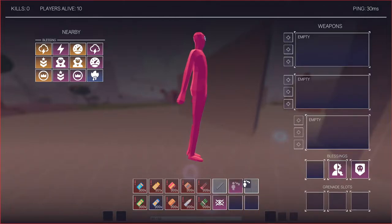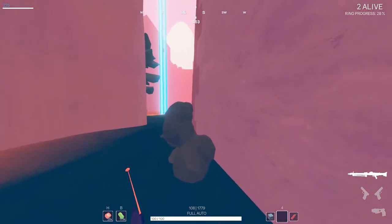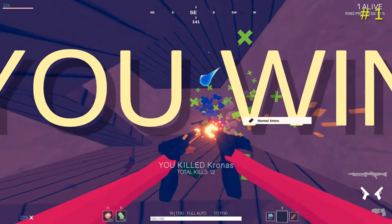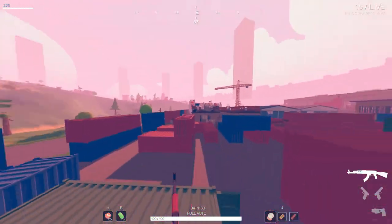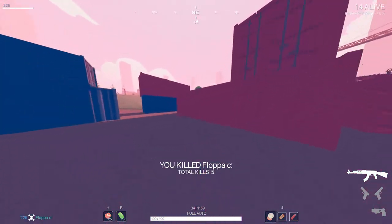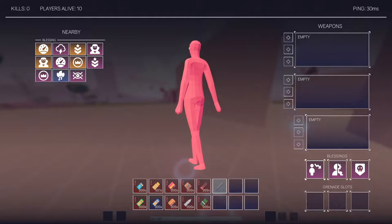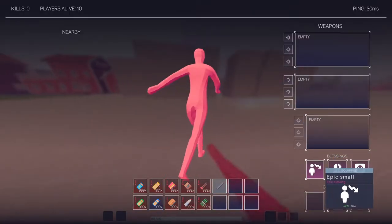Insight lets you see enemies through walls at close range, which is very useful in tight close-quarters situations where you can gun people as they approach. It also shows a bit of an ESP so you can see people easier even far away, and it shows their health, which is nice. Next, small — it just makes you 40% smaller, which is pretty funny. It makes you harder to hit, but it also makes you slower, so keep that in mind. You're going to want a speed blessing when you have this.